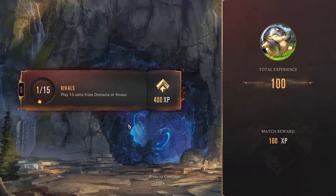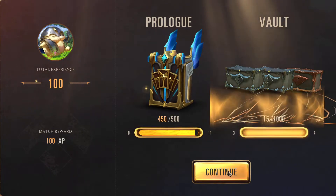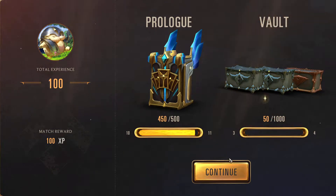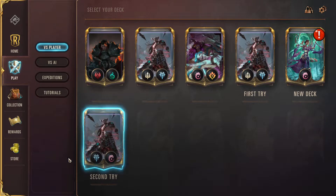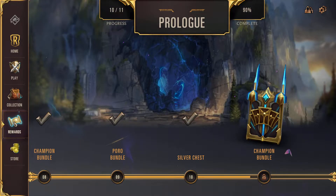Play 15 units from Demacia or Noxus - well I should probably make a deck that plays into that quest then. We got something for the vault - I'm not sure what that means.